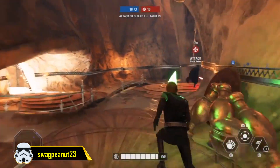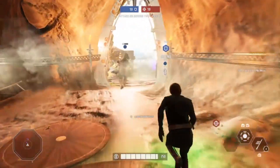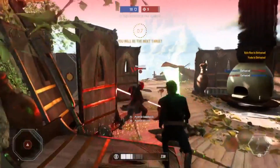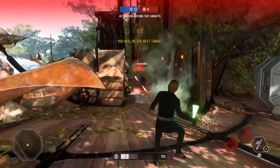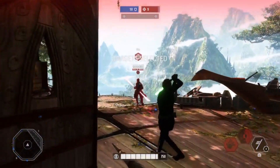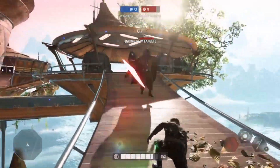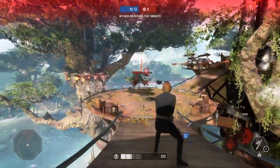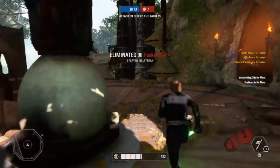Lastly, at the number one spot, we have a phenomenal Luke play from swag peanut 23 on Kashyyyk. He wipes out the enemy team twice within a minute — the first life isn't something super impressive, but he kills Vader, who is the target, by force pushing him down, then takes out Kylo and Palpatine with his lightsaber. Shortly after, Maul becomes the target and he shoots him off the side as well. But that's just the warm-up, because he then engages enemy heroes, gets flung around with some force pulls, and successfully force pushes the entire enemy team — all four enemies — with an extremely satisfying force push to wipe out the target a third time within that minute.